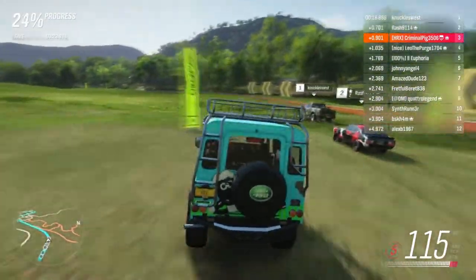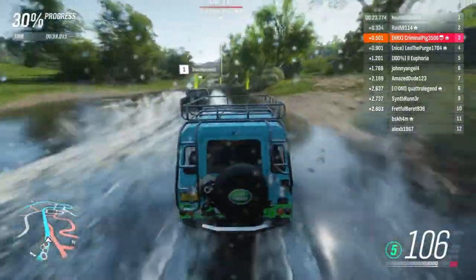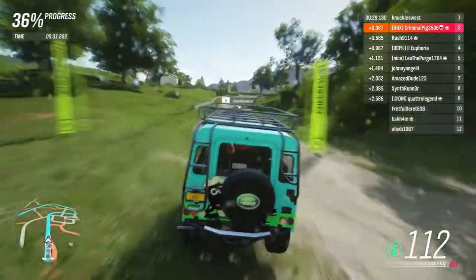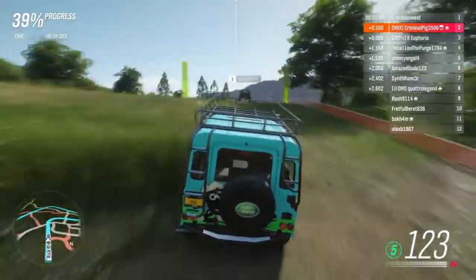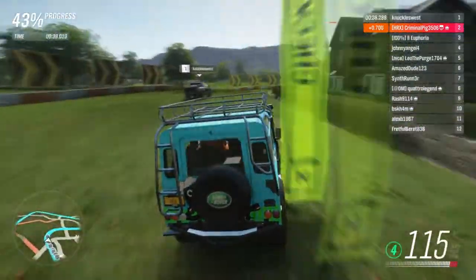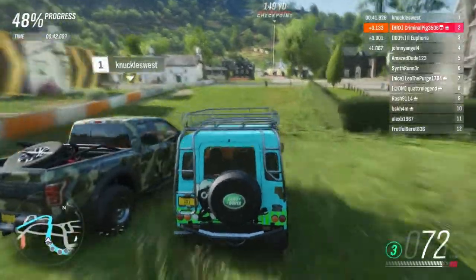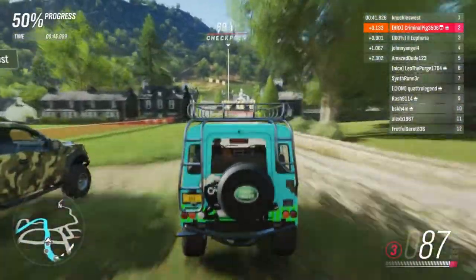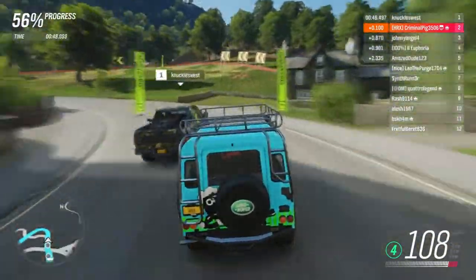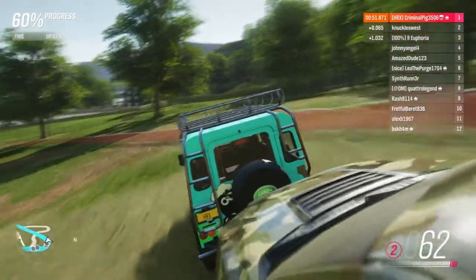We've got a corner there. This is where stuff like this will just fly through the water and beat stuff like the Audi we saw earlier — the Audi takes more weight in the water but this just skips right over it. Third gear through there. Someone's got me — he's got me. But I've gone on the inside of the Raptor and I am first!